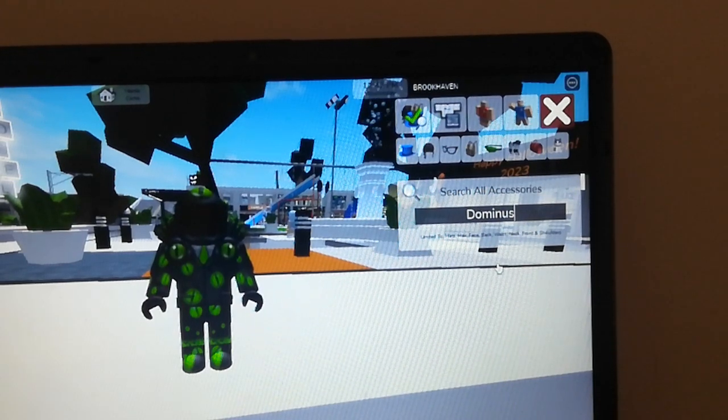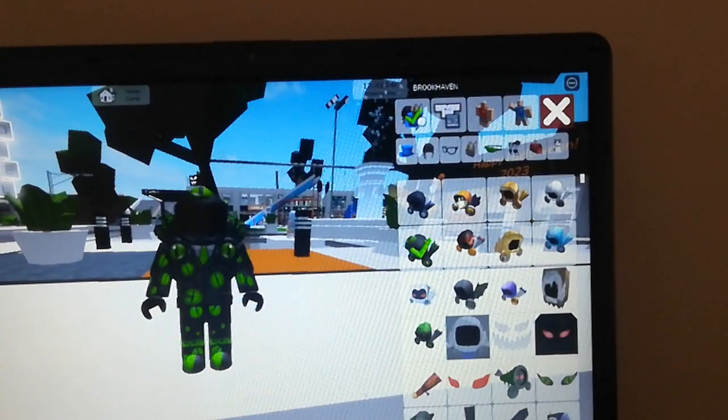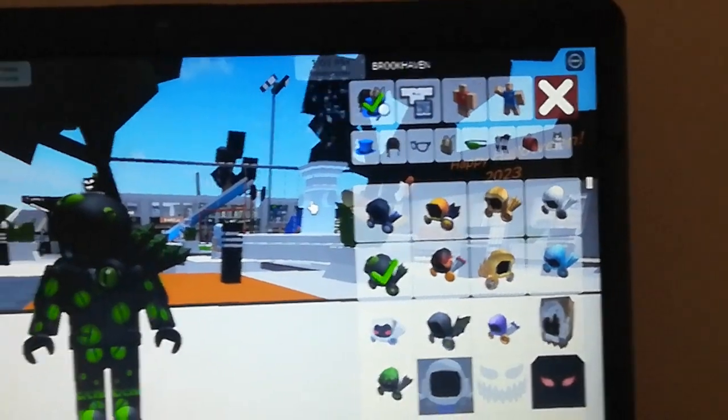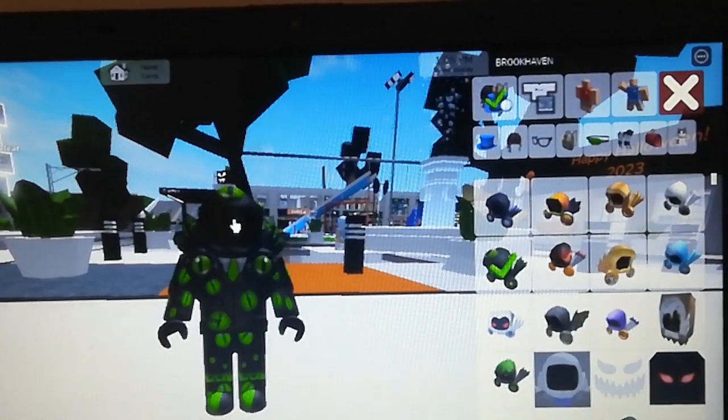So you have to search D-O-M-I-N-U-S — that's the spelling of Dominus. When you click it, you'll see these options. Look — free Dominus! And remember that white and blue Dominus I was showing you? You can find it right here, but without a blue star. That's why you can see I'm wearing a Dominus which is actually real and free — with this green tick.